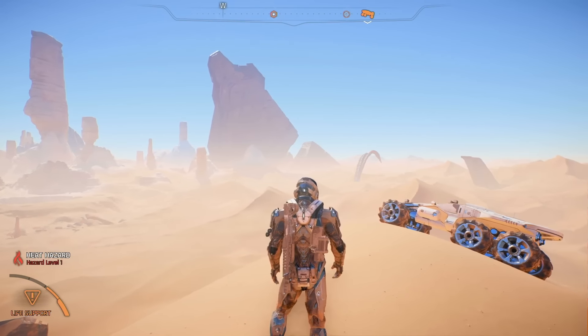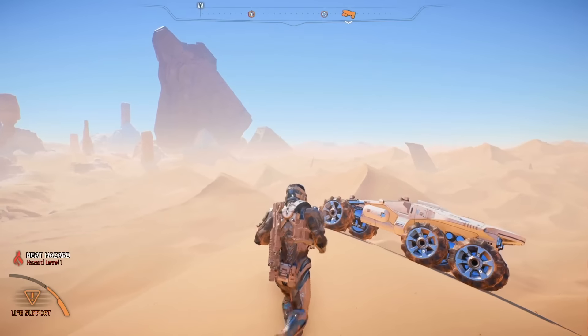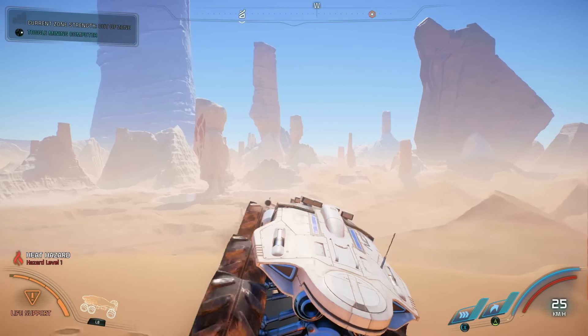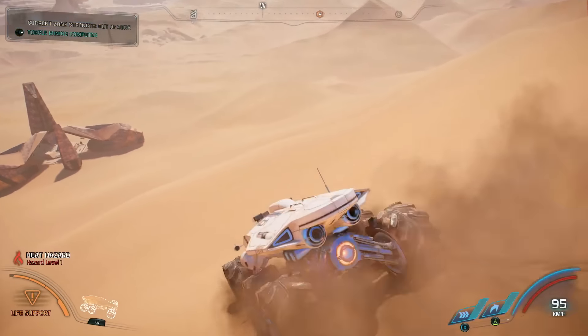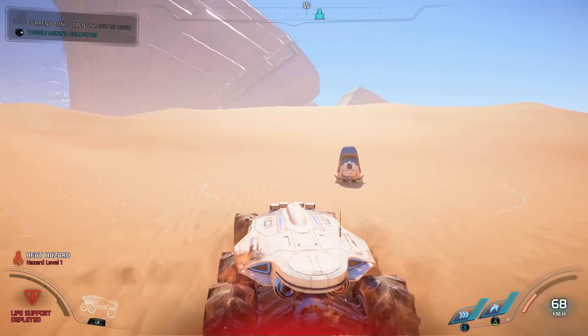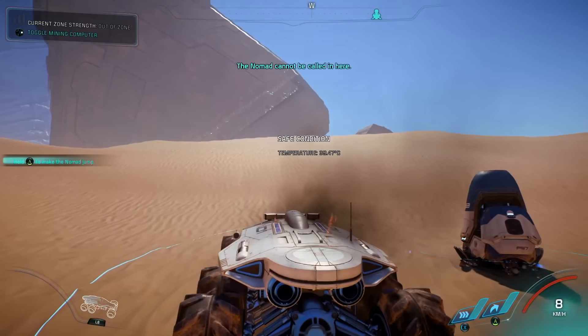Out here, we are more exposed to the heat. In Andromeda, all of the planets have localized and/or global hazards. The Pathfinder and the Nomad are both separately outfitted with life support systems that help protect against these hazards. But once you run out, you'll need to find a safe location or a forward station to recharge.